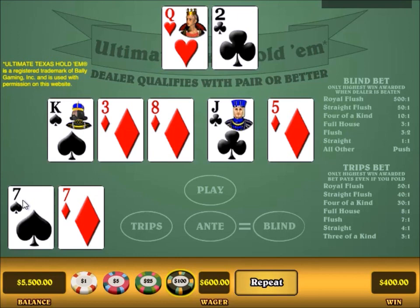Let's review that carefully. I have a pair of sevens and the dealer has just king-high. Notice how the felt says 'dealer qualifies with a pair or better.' If the dealer cannot make a pair or better, then the ante bet will automatically push. I made the big raise of $400 — that paid even money, that's why I won $400. And the blind was a push. I did beat the dealer, but because I didn't have a straight or better, that is just a push.